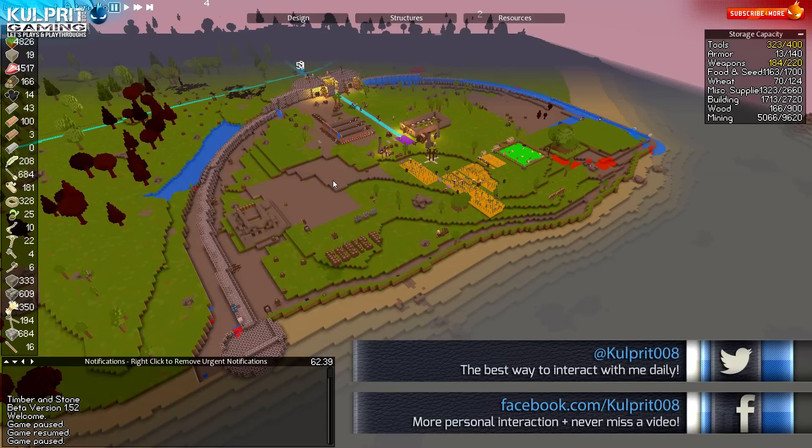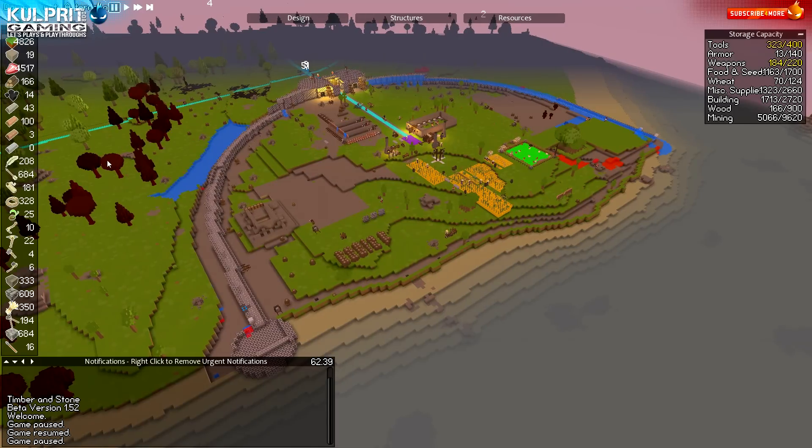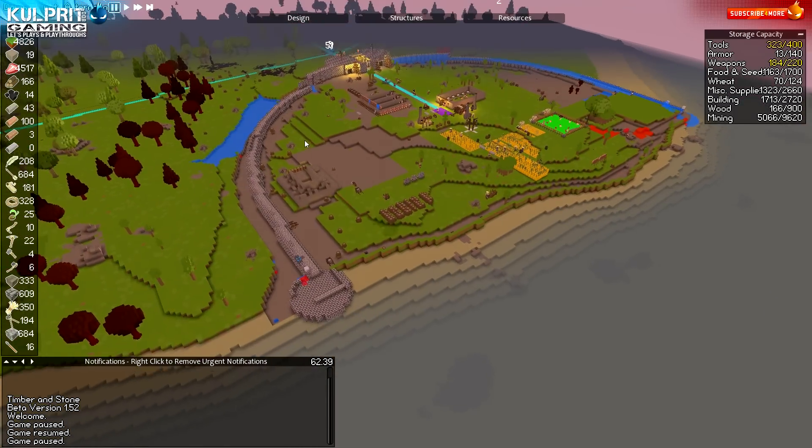We lost a couple along the way obviously, trials and tribulations, but we're doing really well. Food is booming - even trees, that doesn't seem like much to you guys, but I got 25 seedlings that I can plant. That's gonna really help my wood production, which is a big Achilles heel right now.